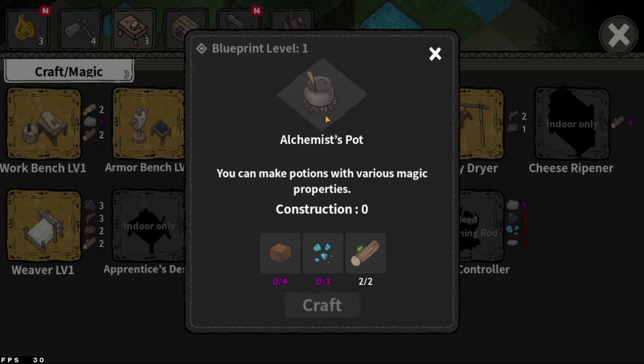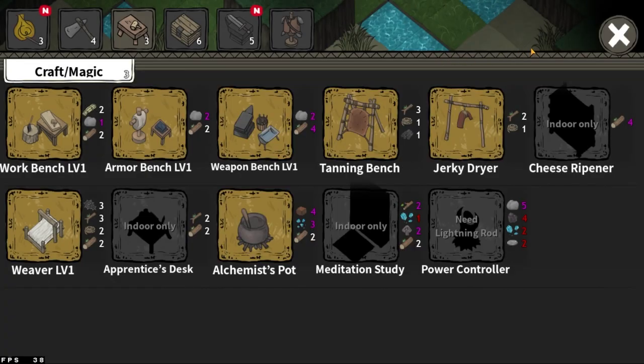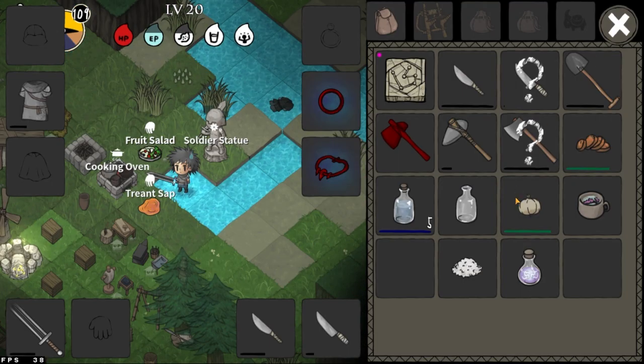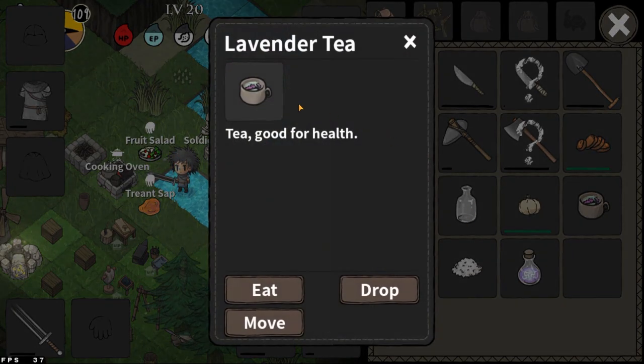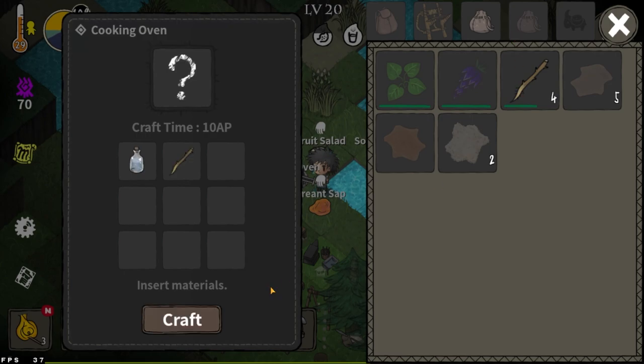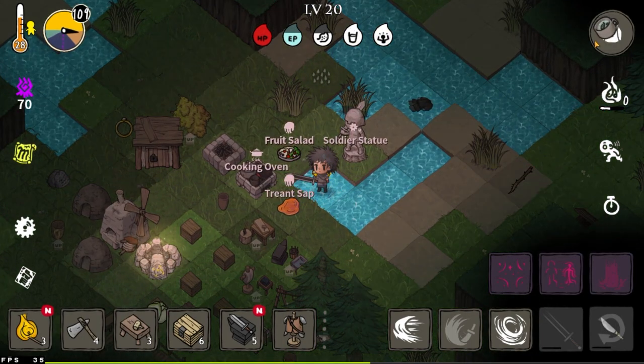I have the ability to make an alchemist pot, but I don't think I have the right materials. I think I'm missing honey or something. So you can always use potion ingredients and make tea. I just made a lavender tea - this will be the same thing as an energy potion. And there's other teas I can make, like licorice tea. This will heal any disease I have.